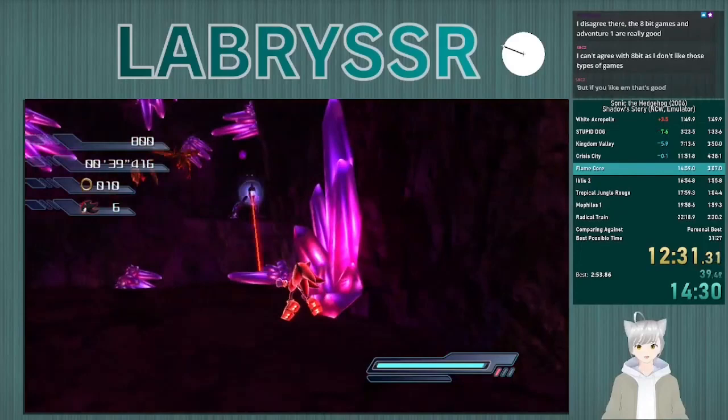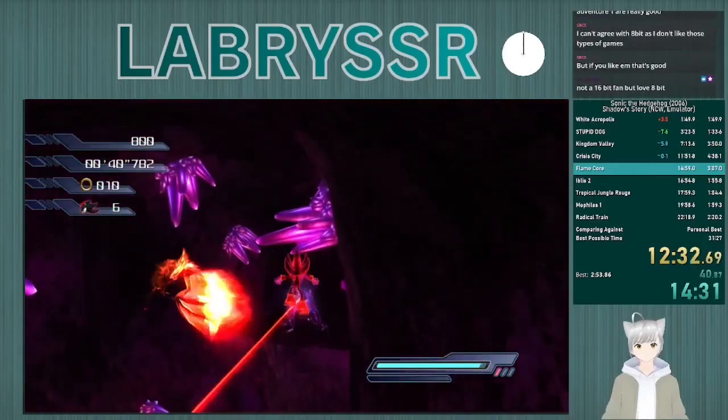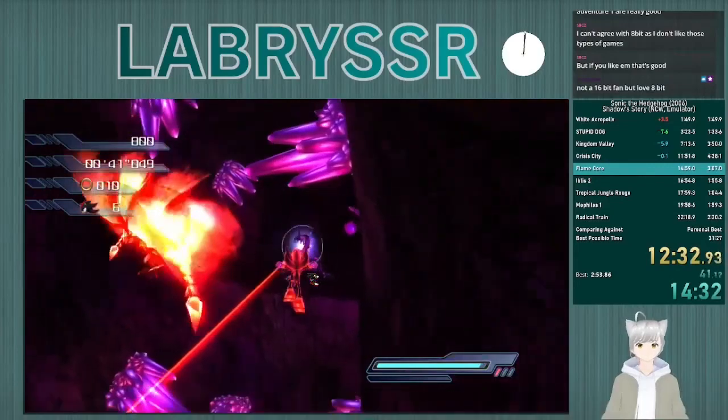The first checkpoint you can take is right after this purple lizard. So I'm going to jump past these birds. This crystal right here is solid, so you want to make sure you go under it. If you're not comfortable, do feel free to take the birds. Just don't slam into the crystal and everything should be fine.